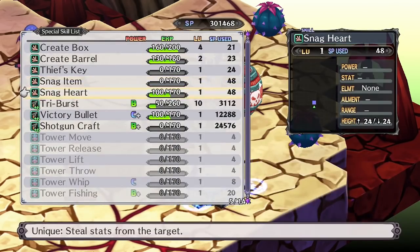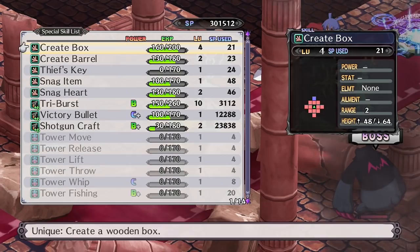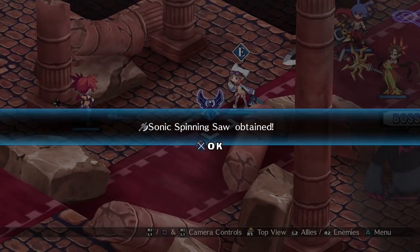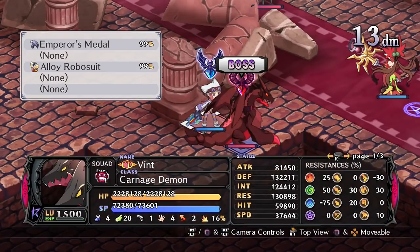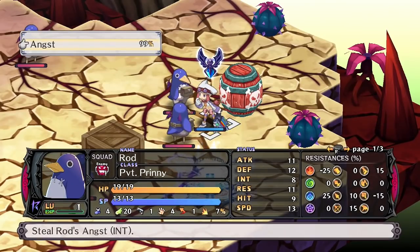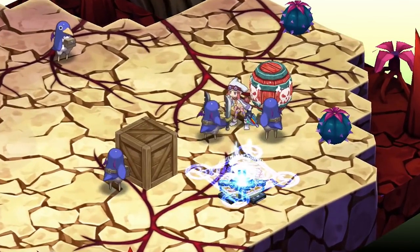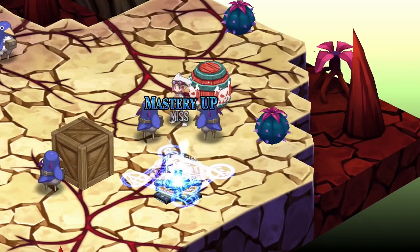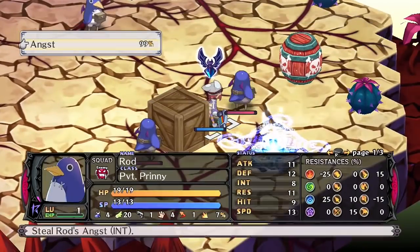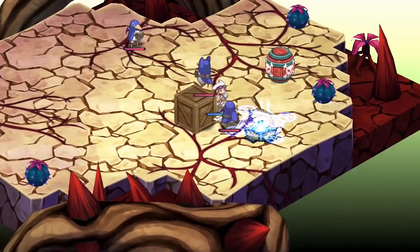Next up there's Thief's Key, which instantly destroys a chest regardless of how much HP it has. Not the most useful skill, as most chests are fairly weak anyway, unless you're exploring the very depths of the Land of Carnage item world. Then we have Snag Item, which allows the Thief to steal without the use of a hand item. Finally, we have Snag Heart, which steals a small amount of stats from the enemy — the stat differs per enemy, and it isn't a terribly efficient way of gaining stats. Though I do appreciate that the Thieves of the Neverworld can now actually steal concepts and emotions — some JoJo's stand-level stuff right there.